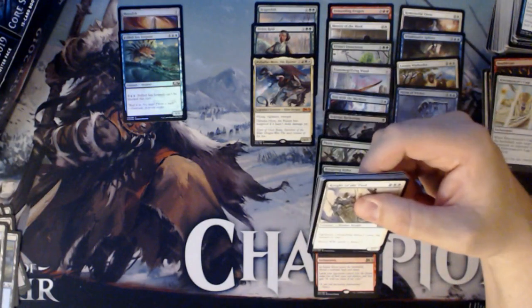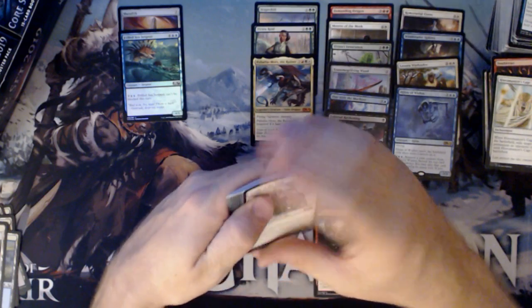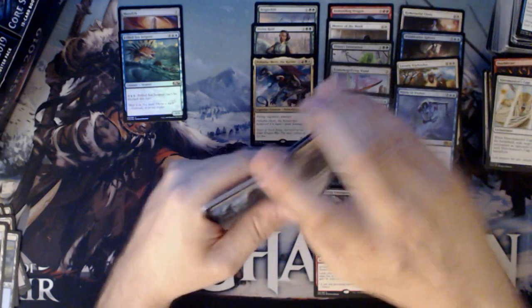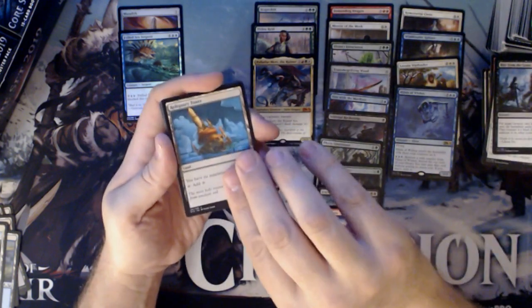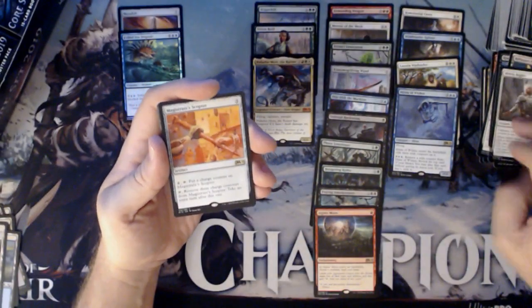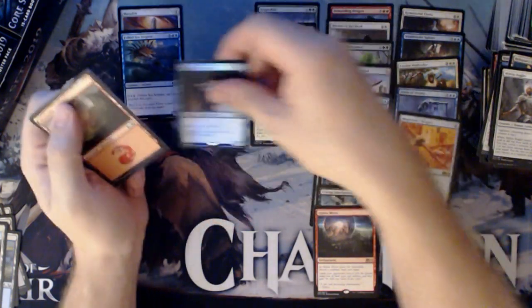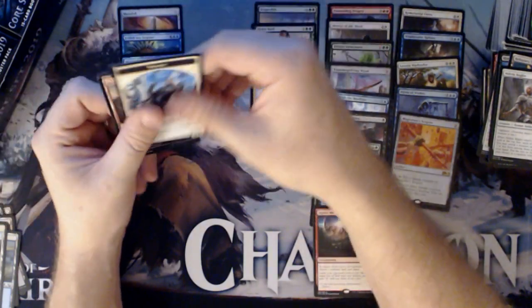There are a lot of cards in this set — this is a 280-card set. I shouldn't be hitting the same foil over and over. We have another foil here: Rise from the Grave, Ridiculous Tower, a Militia Bugler, and a Magistrate's Scepter. And the foil is Mystic Archaeologist. Yuck — that's our foil rare. Are you kidding me? And a Mountain and a Night Token. That's a disappointing foil rare.